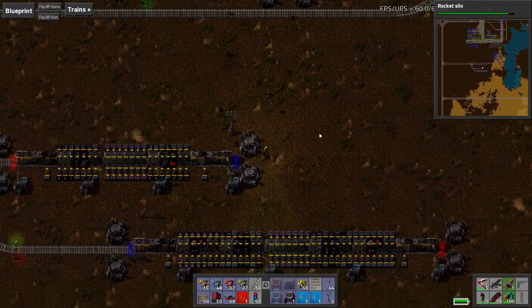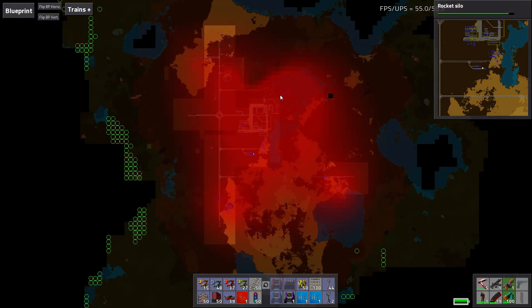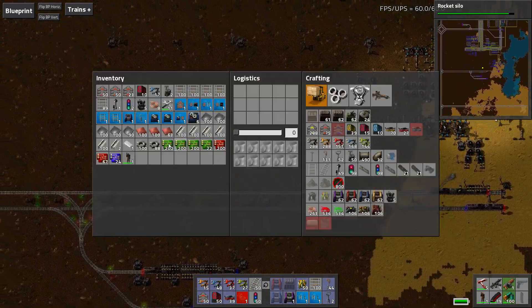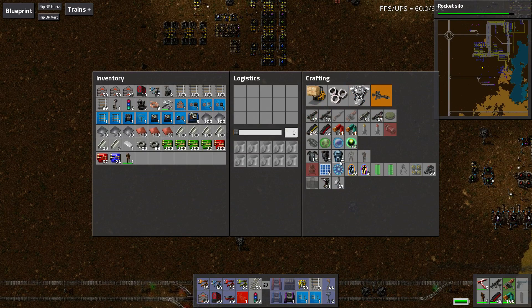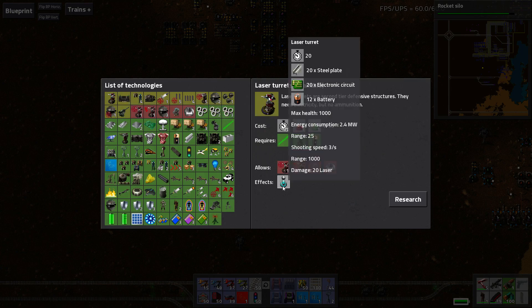So these are operational. Now the only thing is some of the missing items that we don't have automated yet - that being laser turrets and radar, as well as a few other things like the red wire. I'm not going to worry about the red wire just yet, but the radar and the laser turrets are what I'm going to worry about. Now, do I even have laser turrets researched yet? No - so we're not going to be automating those this episode.